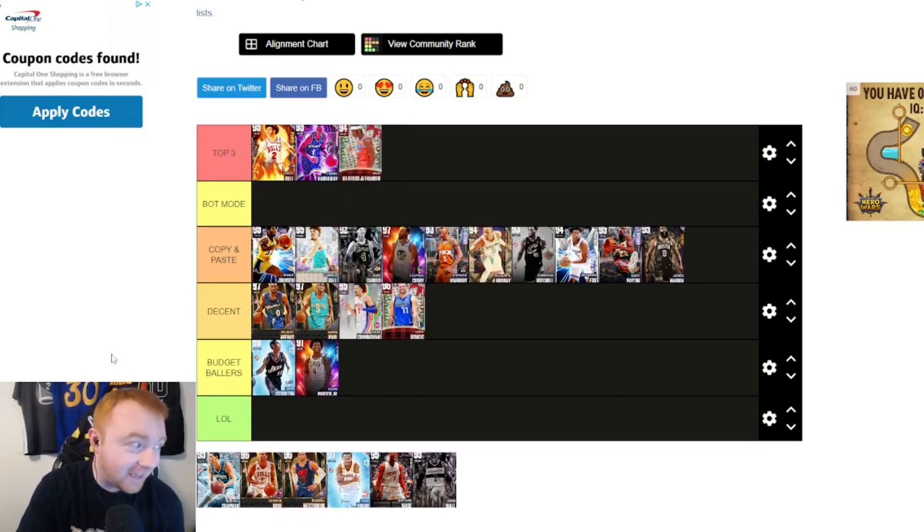The Top Three PG right here is Shea Gilgeous-Alexander. I don't think anything needs to be said — if you've been playing this game, pick up Shea. If you can get this card for anything under 80K, pick him up. He can shoot, rebound, does literally everything, has wingspan and height to back it up. He's not a lock-in, not a trophy case guy — he's a budget card you can get super quick and get strong value out of.